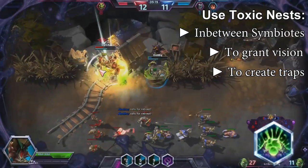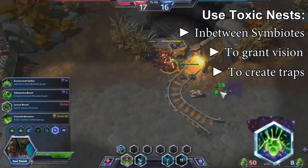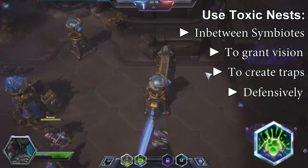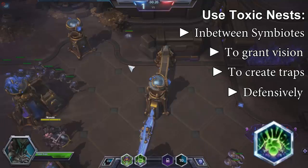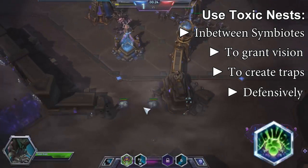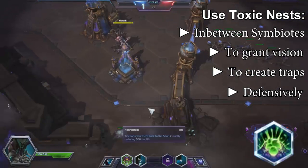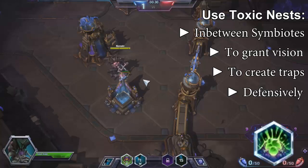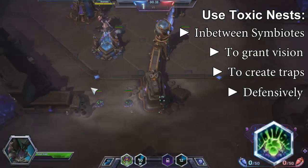Mines can help save an ally who is trying to run away, and you can also run toward mines you've already set to help in a fight. Use them defensively as well. If you are facing a Nova or a Zeratul, place nests along paths where they have to walk to attack you. For example, place nests around your position so the explosion decloaks them and your turrets finish them off. The best counter to them searching for you is to move often and be unpredictable.